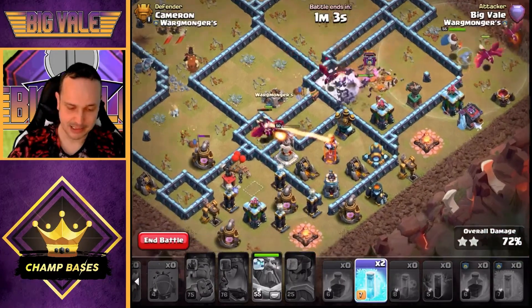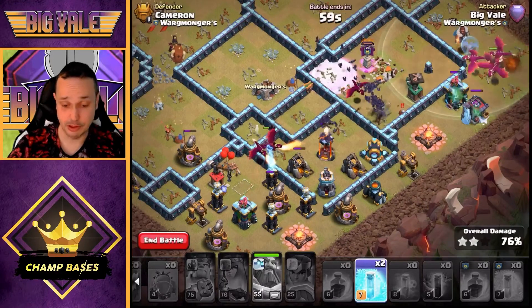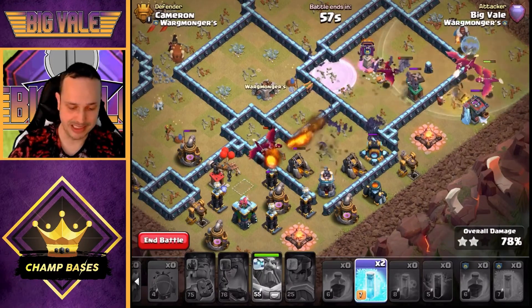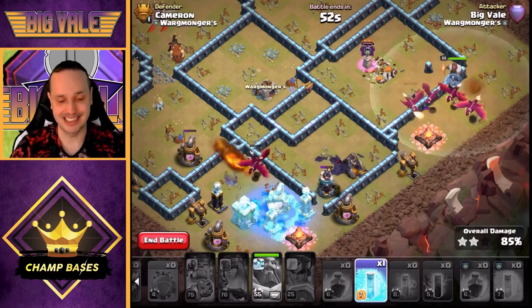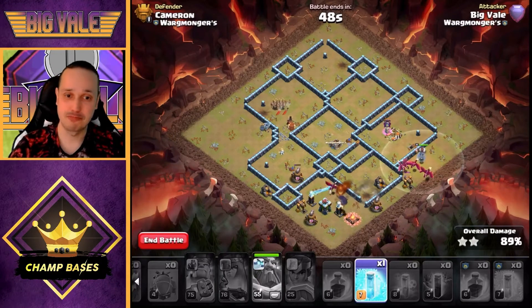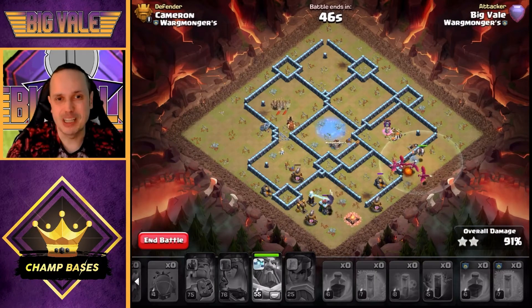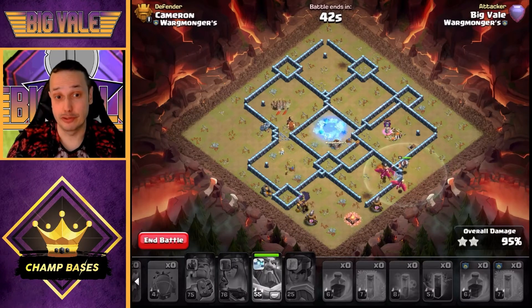We help those dragons out — drop the bat-bomb on the Wizard Tower, and the Wizard Tower goes down. Bats are flowing through the base with a good split on them. We've got two Freezes we honestly don't really need, but we use them. I did waste a couple earlier in the video, but we're getting the job done. We swag that final Freeze and — that is another three-star with Drag Bat on a Town Hall 14 base.